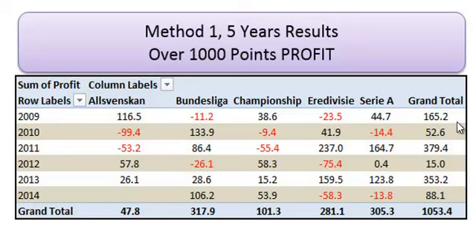In 2009 it made 165 points. 2010, 52. In 2011, 379. Just 15 in 2012 — but method two had a very good year and you run these two together, so in 2012 you actually made 300 points combining the two methods. 2013 there was 350 points profit. And 2014, 88 points profit with one league — the Swedish league — not yet finished, so not recorded there.